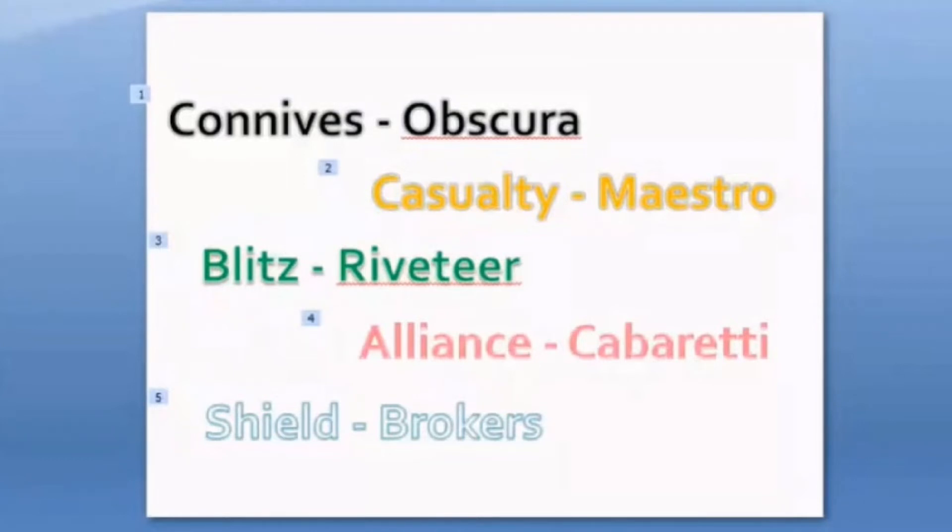Let's discuss first the Connive mechanic. Connive is a new keyword already inclusive within the rules 701.47. Connive is under the rule of Raphine, so they are within the Obscura faction. They manipulate their way to power and help you scheme for the future. Connive allows you to draw a card then discard a card, and if it's a non-land card that was discarded, you put a +1/+1 counter on that creature.